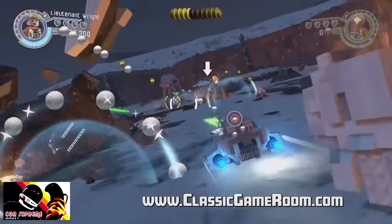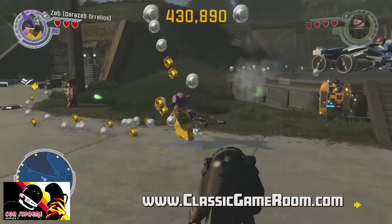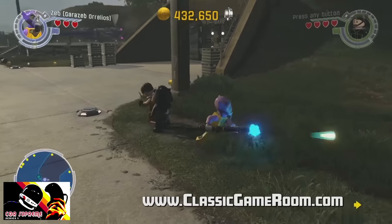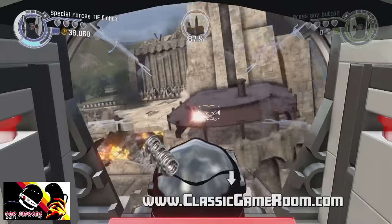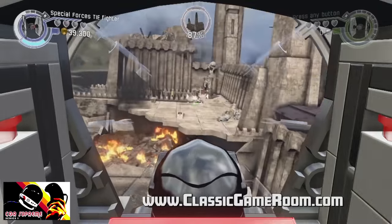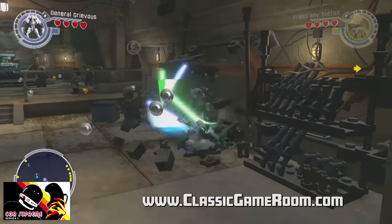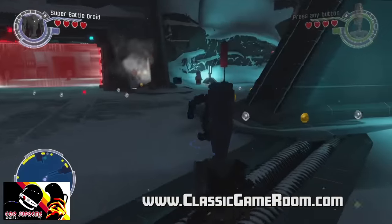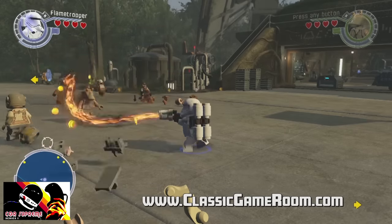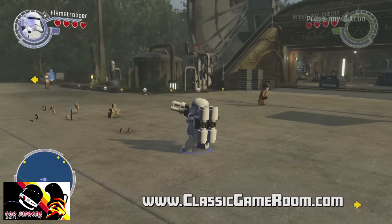I also enjoyed how some of the unlockable bonus scenes are like missing scenes from Star Wars: The Force Awakens. We learn how Threepio gets his red arm, there's some stuff with Kylo Ren and the Stormtroopers, and an escape from Starkiller Base with new characters. You can go Rathtar hunting, and you learn what Poe does after he crashes on the desert planet that's not Tatooine. Lego Star Wars: The Force Awakens — if you've enjoyed any of the other Lego games and you like Star Wars, I think you'll love this.